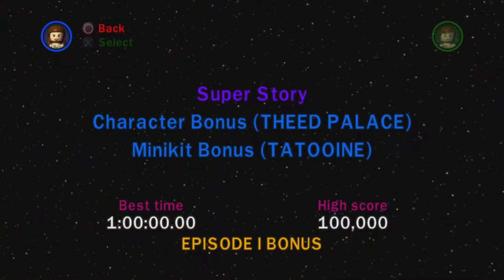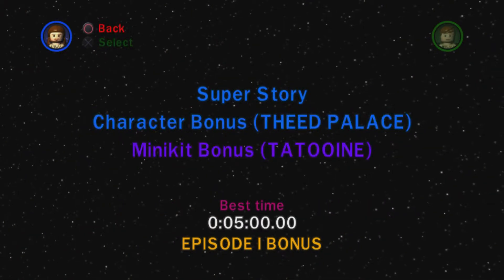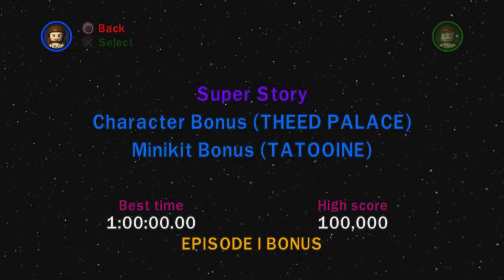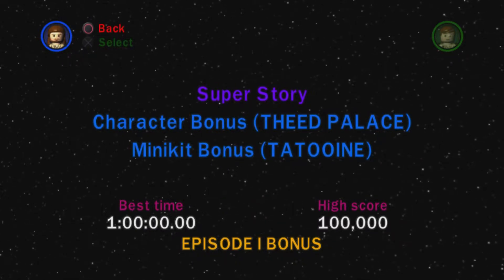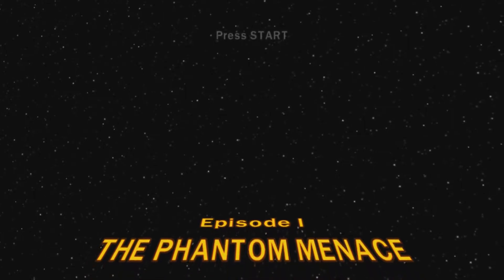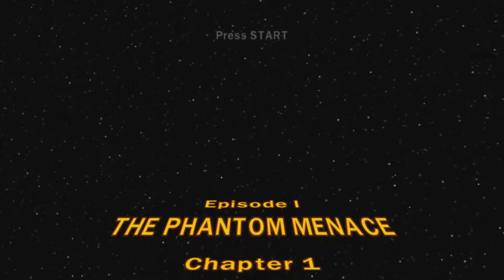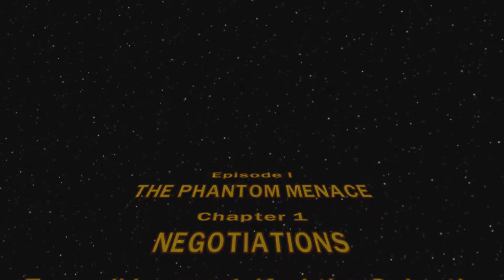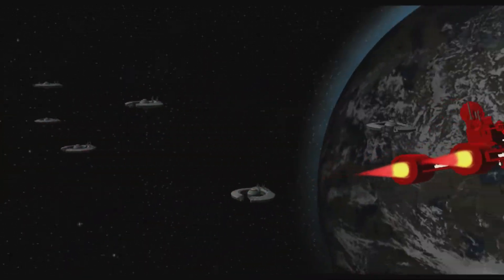There are two gold bricks you can see — Super Story, Character Bonus, and Minikit Bonus. We're going to do the Minikit Bonus in a different video; we're doing Super Story now. Each episode has its own Super Story, and it's basically the story mode of Episode 1: The Phantom Menace, but we do all six chapters back to back.